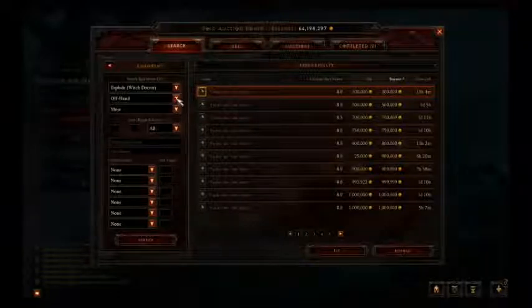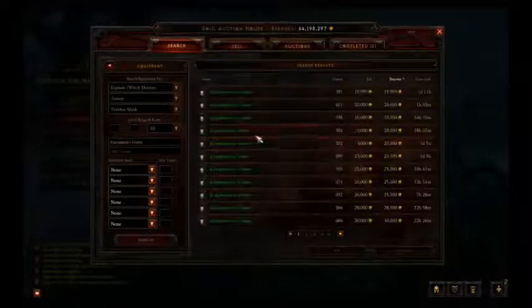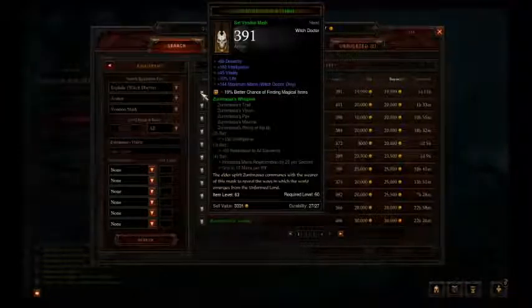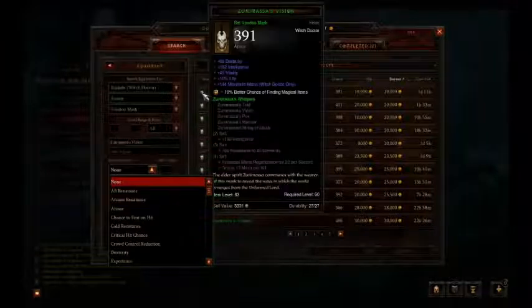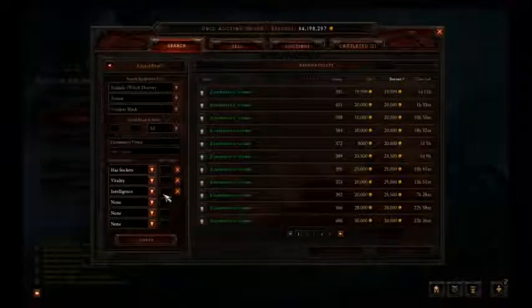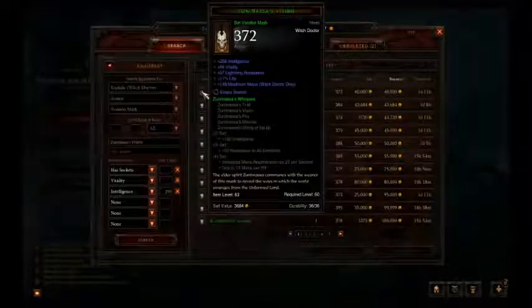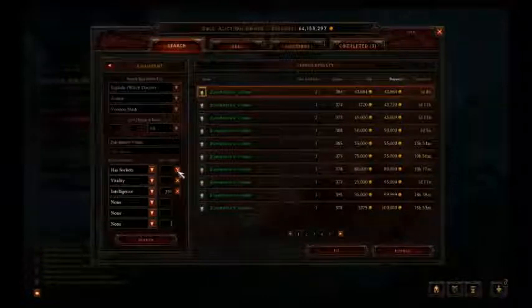We're gonna start off with a helmet — the Zunimassa's four-piece set. In my opinion, it is extremely important. You have to have the Zuni set. Set 2 gives you plus 130 Intelligence, Set 3 gives you 55 Resistance to All, and Set 4 increases your Mana Regen by 20 per second and grants 10 mana per kill. The four-set is really important. I'm gonna look for a Zunimassa's with a socket, some Vitality, and Intelligence. I got mine with crit chance for about 29 million, but this one here for about 40k is a pretty good deal for a starting item. We're gonna take that one.